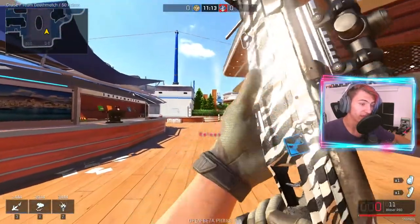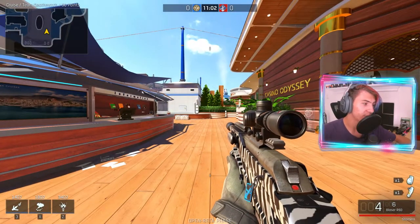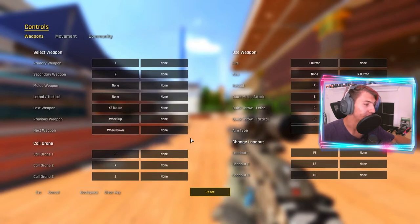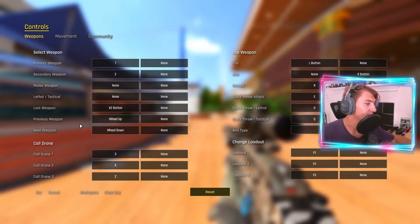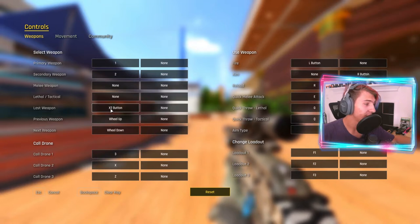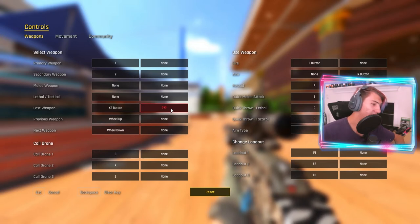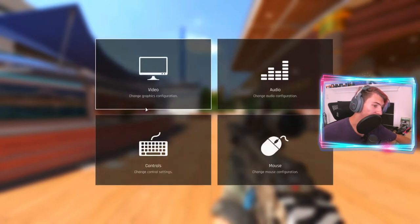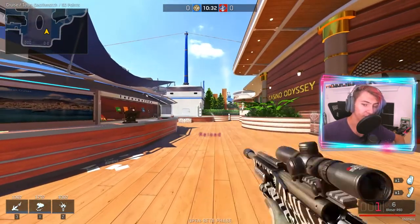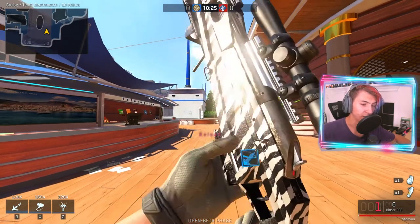Basically how to do this is you scope in, shoot, then switch your weapon twice. There's actually a quick switch button in the options menu — go into controls and there should be a 'last weapon' binding. I have it set to my mouse button so I can click it twice really quickly. So you can set it to something like down arrow, and every time after you shoot just press whatever button you set to it twice and you'll be good to go.